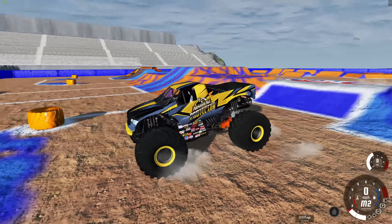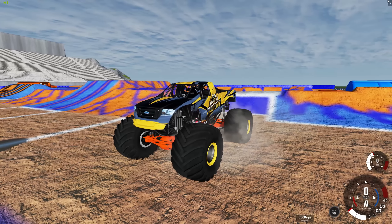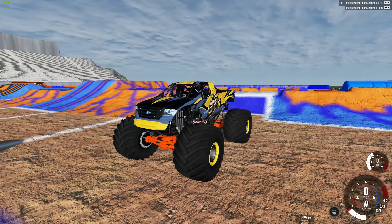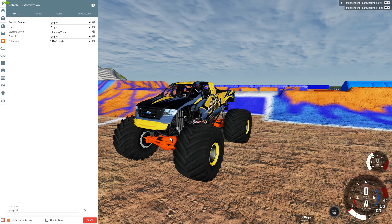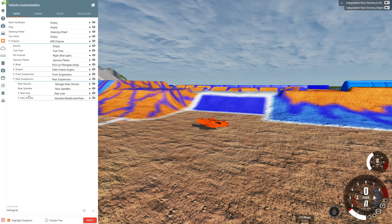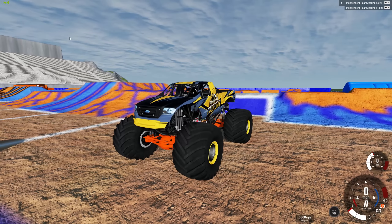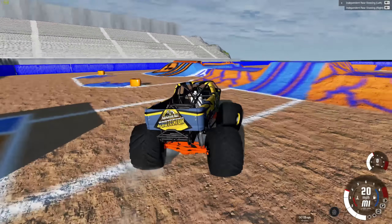One thing with this new update — as you can see up here, we have an independent rear steering. I actually like it when they're linked, so I'm going to change that. But if you like it independent, that's how it's set up by default. We have to go to the rear suspension, rear axle, and set that to link. That's just the way I like to drive these things, especially it makes it a lot easier if you're on a controller like I am. Now we can do donuts if we really wanted to.